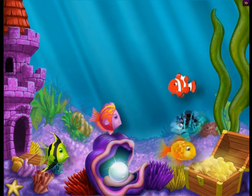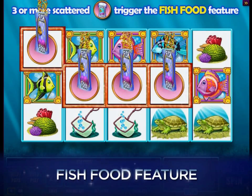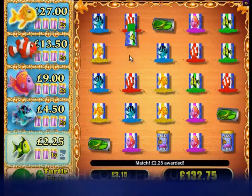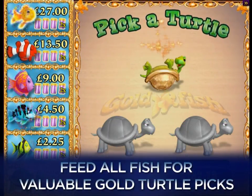And if five amazing fishy features wasn't enough for you, there's also the fish food feature. Match three feed bags to feed a fish for credit awards. Feed every colored fish, and you'll have a chance at your pick of the valuable gold turtle.